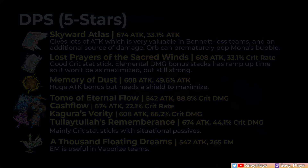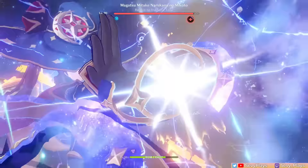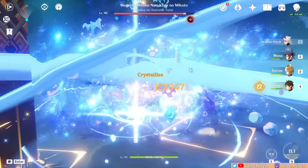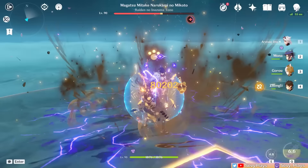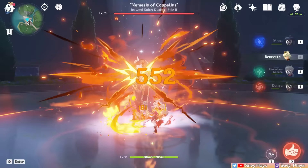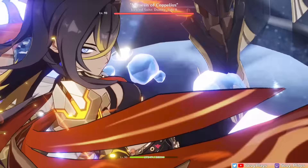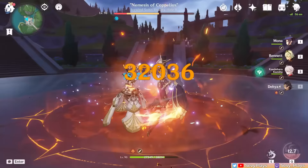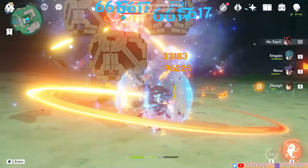Now let's discuss Mona's potential synergies and popular team comps. In general, Mona can be inserted into teams as a flexible offensive off-field support even without any special elemental synergy. She mainly offers crowd control through her skill taunt, some hydro application from her skill, burst, and dashes, and most importantly significant damage buffs through her Omen. The short duration of her Omen may be more challenging to maximize for DPSs with longer on-field durations, but units with shorter bursts of damage can more easily sync with it.